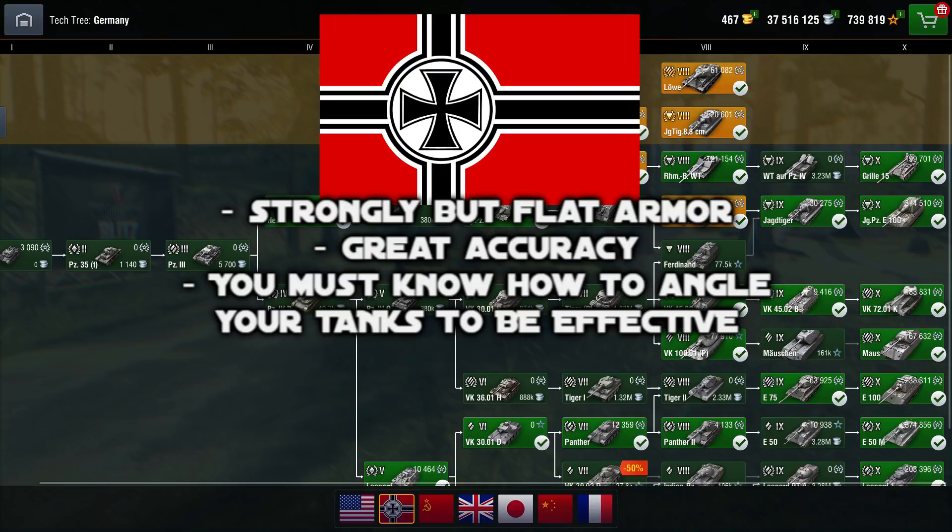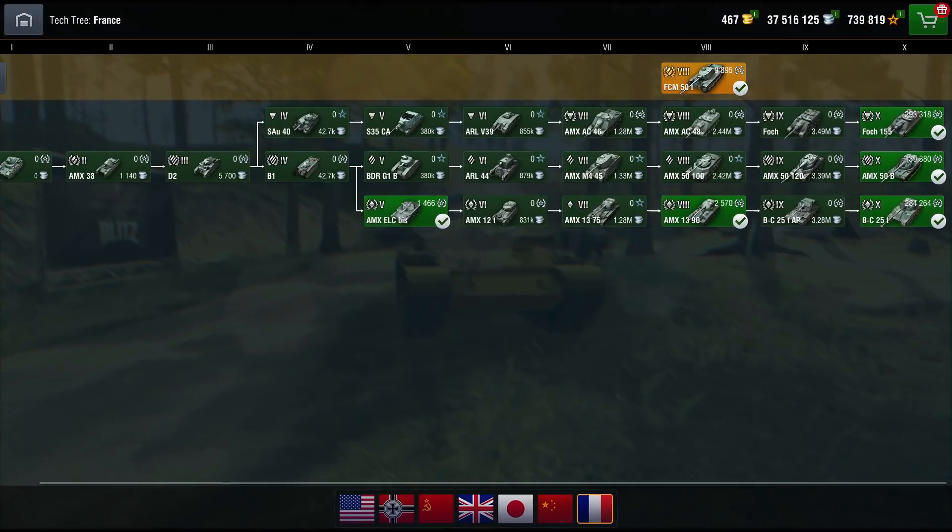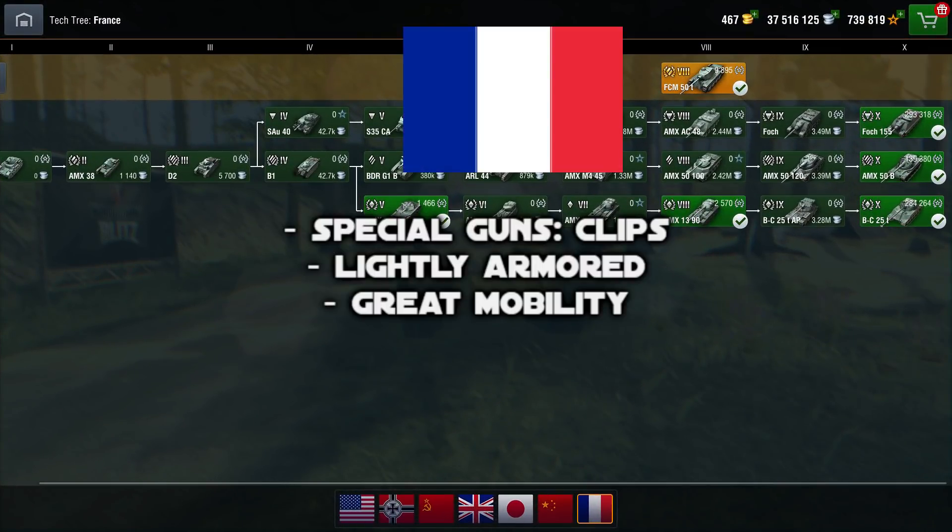Germany is the third nation you should consider. It has a lot of really armored tanks. The problem is that most of them are slow, except for the mediums. They are strongly armored, but the armor is really flat, which means you need to know how to angle your tanks to perform well. Go to Germany when you know how to angle — that's the only thing that matters when playing a German tank.